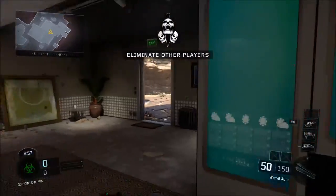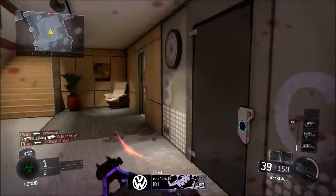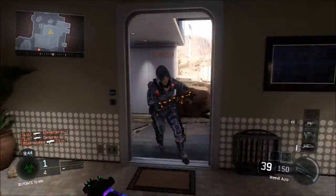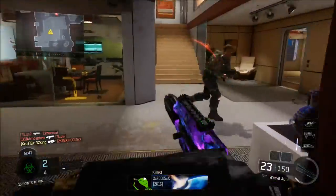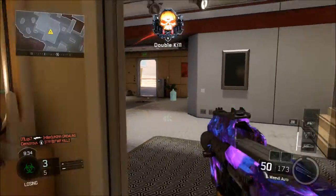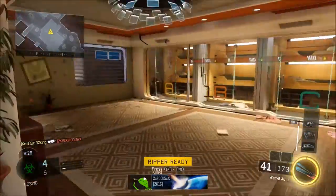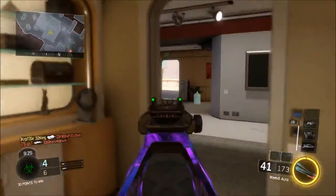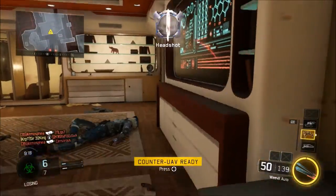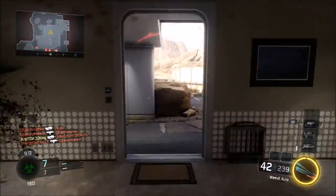Weapons free. Threat down. Close and kill. Outrider down. Sensors have captured your objective — Counter UAV standby. ECM deployed.